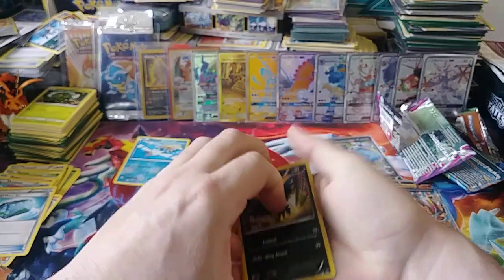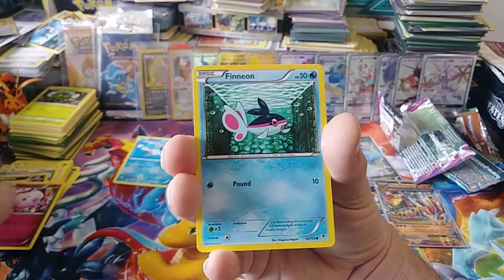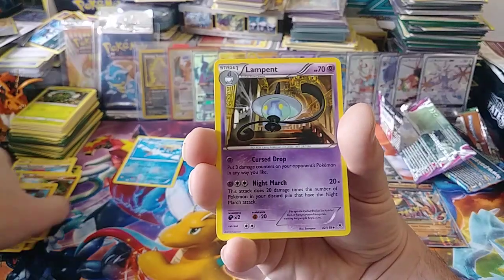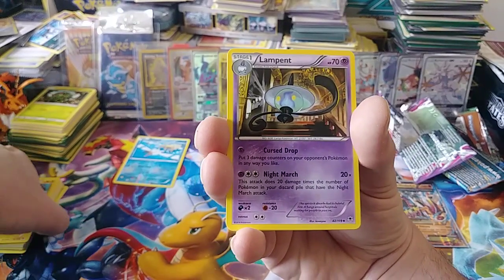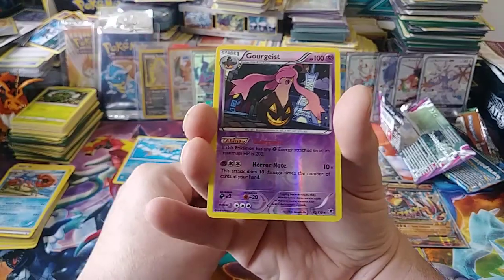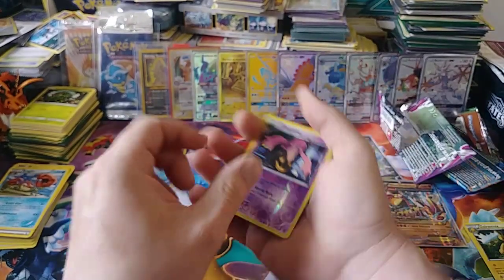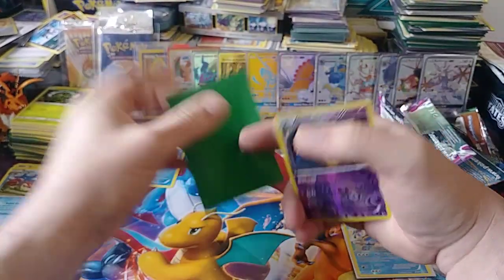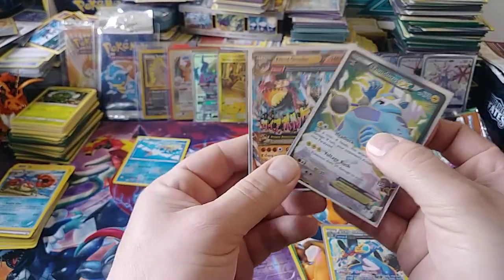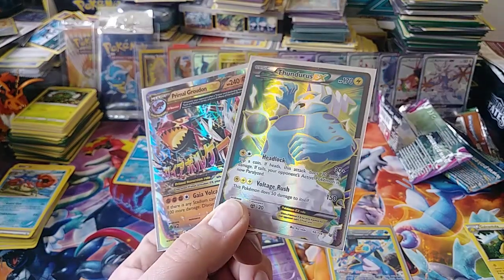All right, we have a Murkrow, Swirlix, Finneon, Gligar, Joltik — man, I'm really digging the artwork on X and Y too, maybe I didn't at the time but I think even the artwork is better than Sun and Moon. Lampent, DCE, Kingler, and a reverse rare Gorghast. To close things off, a regular rare Galvantula — so no biggie there. No pull in that pack, but we did get a reverse rare.